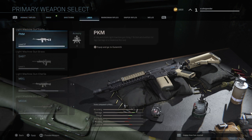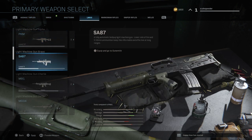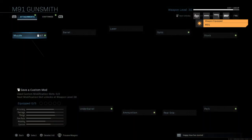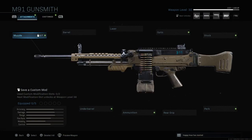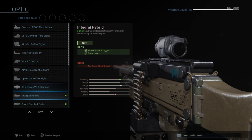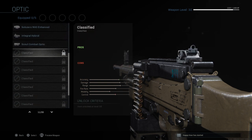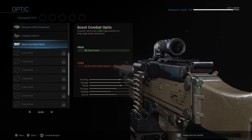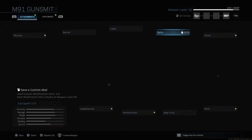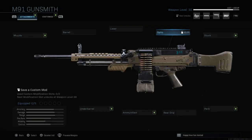The way weapon progression works in Modern Warfare and Warzone is that you have to use the gun to unlock attachments. For example, on the M91 machine gun — if I go to the gunsmith — the gun's only level 30 at the moment, and to unlock the next optic I need to get to level 33 by using it and getting kills with it.